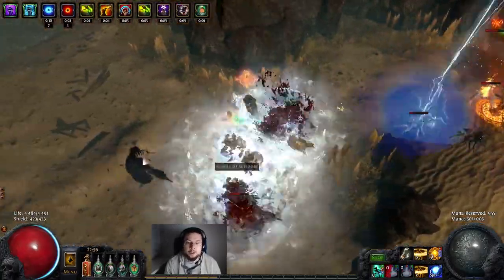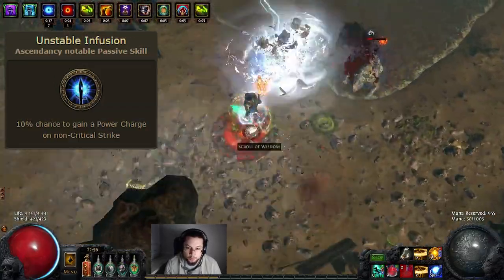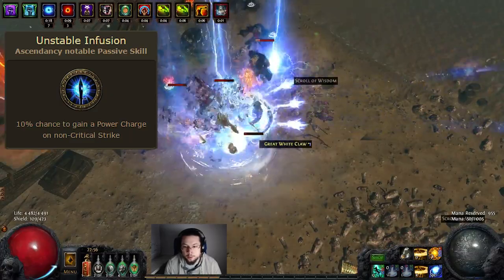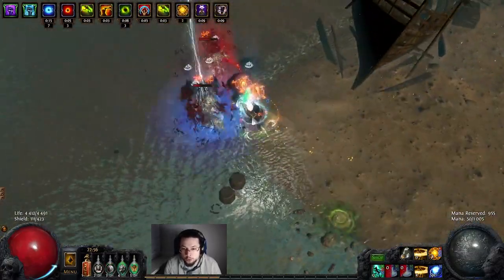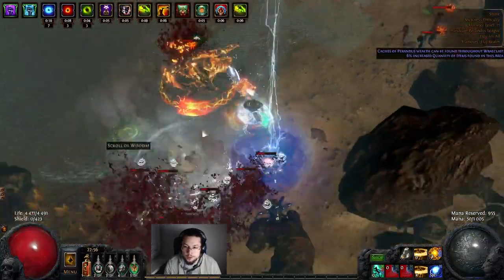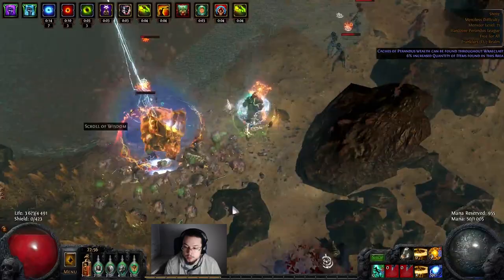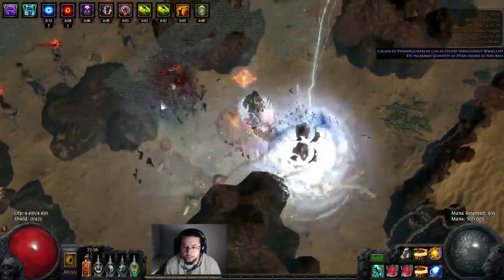For the power charges we also run the Unstable Infusion ascendancy point at the Assassin. This gives us a 10% chance to gain a power charge on non-critical strikes whenever we don't crit. It really is helpful for keeping up our charges because the clear speed is quite high and sometimes we don't get the opportunity to get close enough to mobs to attack with the Orb of Storms.